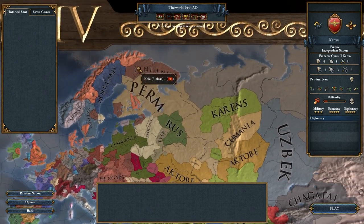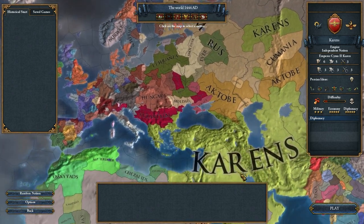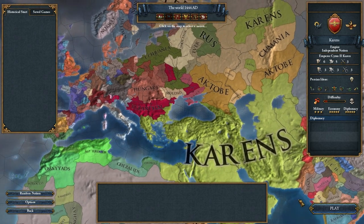I'll probably give Finland this province to make them contiguous — to be a little bit more fair to them and give Finland a little bit of a chance to do stuff.